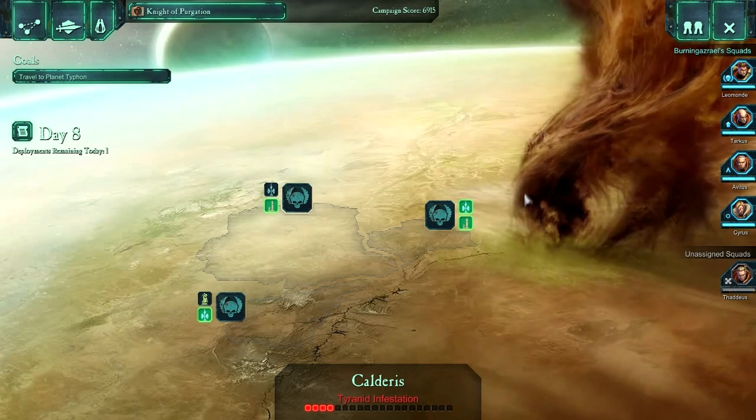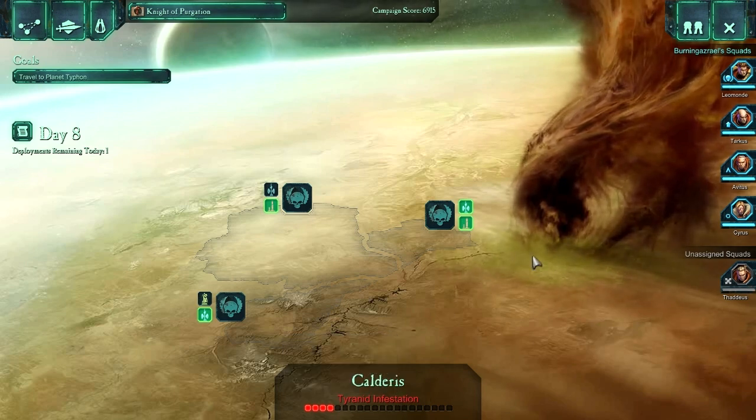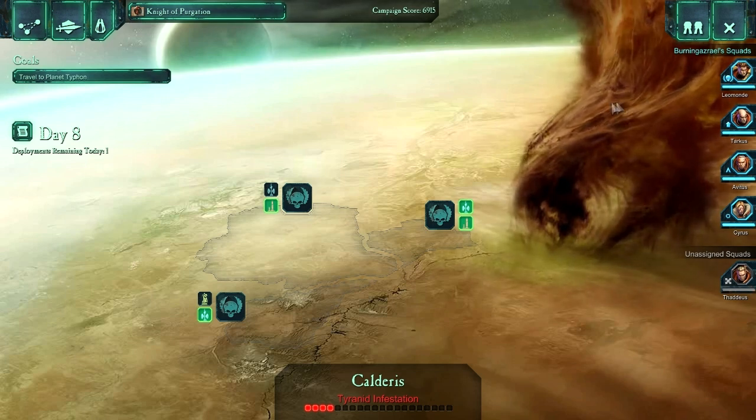Now, in the last episode, the Tyranid Infestation had showed up, and this little bar is going to determine how well we are doing at holding our homeworld. This nasty little green slime that's spreading out everywhere is the Nidswarm that we're going to have to deal with as time goes along. But for the time being, we've actually got to focus on getting Commander Thule taken care of. I think we're acting commander right now. They didn't specifically say you're the commander of the Bloodravens, but I'm assuming that we are.